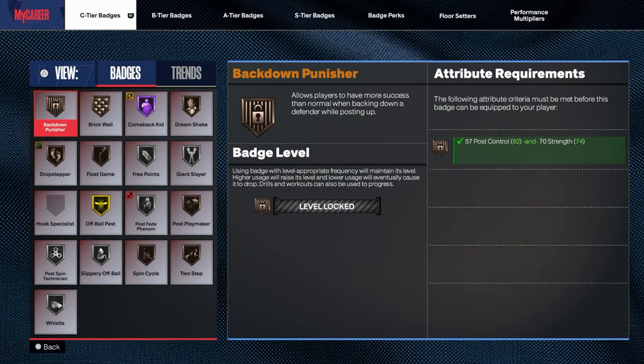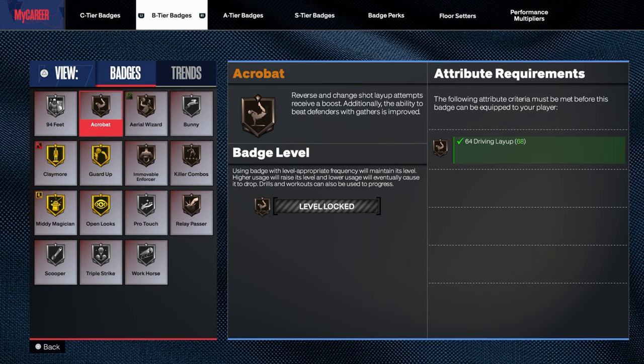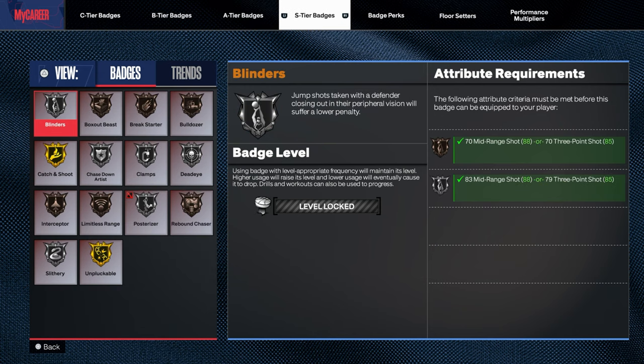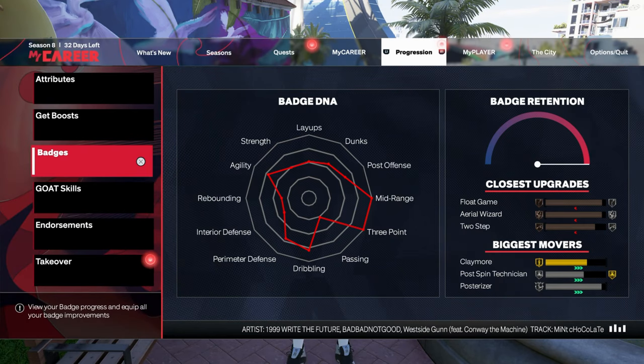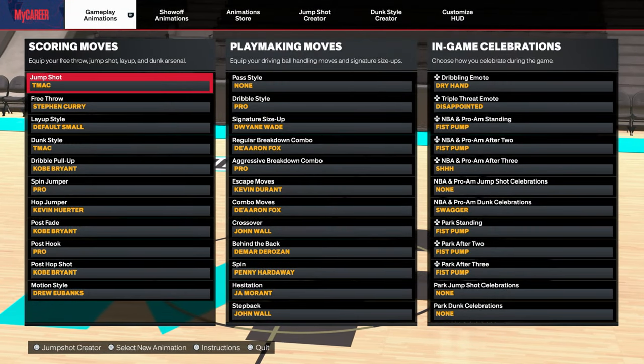Now let's get to the badges on this 6'8" upper rec Tracy McGrady build — C tier badges, B tier badges, A tier badges, and here are my S tier badges. These are my perks I have right now, and I have floor settings right here. The floor settings help you out whatever you need to get out of the gym or anything like that.